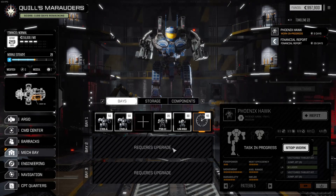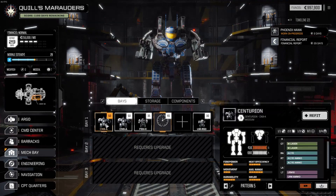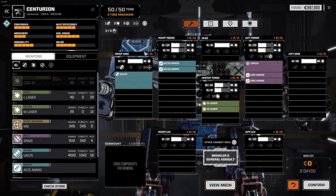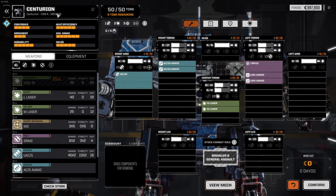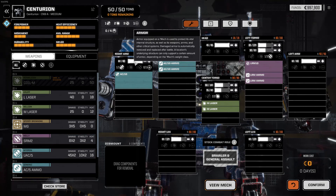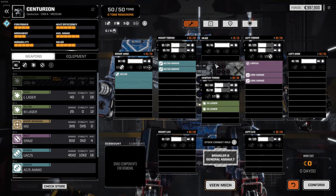Any other adjustments? Keep in mind we have very few spare parts. On the Centurion here, it's kind of interesting — it's got maxed out arm armor and less in the torsos, which is kind of weird. You can use the arms as sort of shielding for the torso, but you could also just put the armor in the torso.